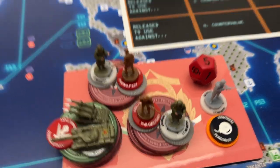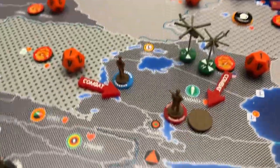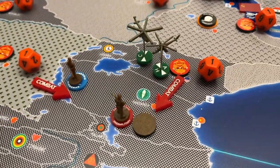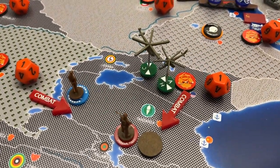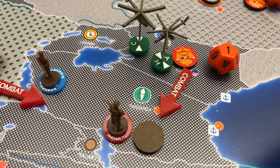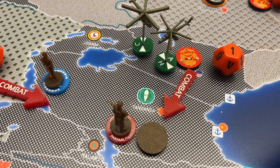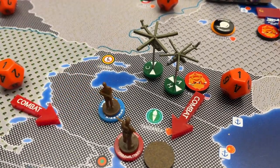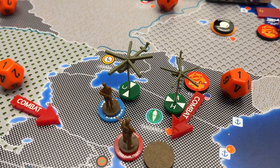Going into our attacks, I will continue the conquest of Africa, which is going quite well - unlike Europe. We'll march and attack with a helo and an air cav from Kenya down into Tanzania, as well as an airborne from Zaire that's been there for a few turns. Airborne assault, then air cav and attack helo against paramilitary.